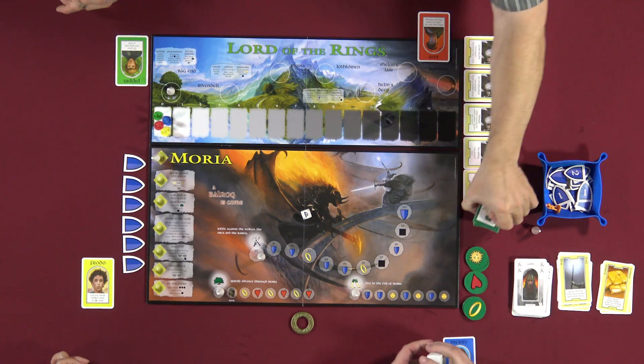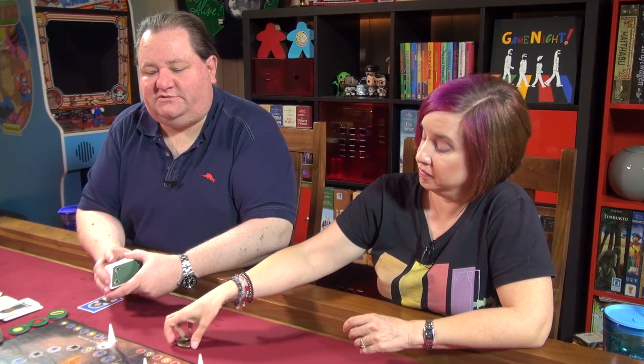Alright, we need to shuffle these tiles. I can't sit still until those are shuffled! The fellowship is already starting off, the strain is already showing. Sam is already cracking. Don't get Pip the ring, that's all I got to say.